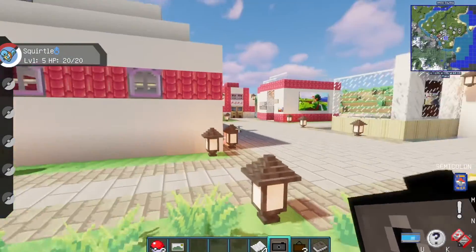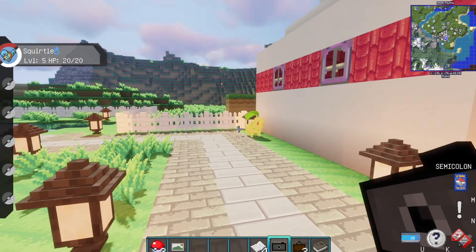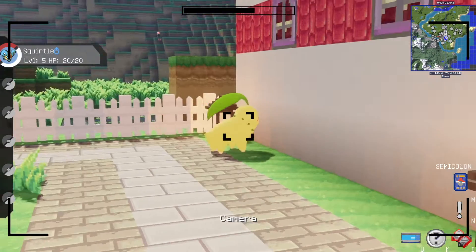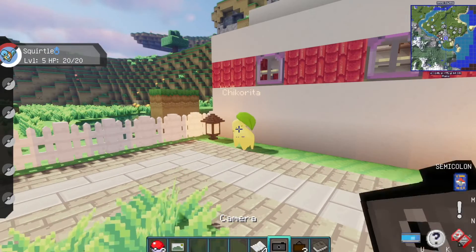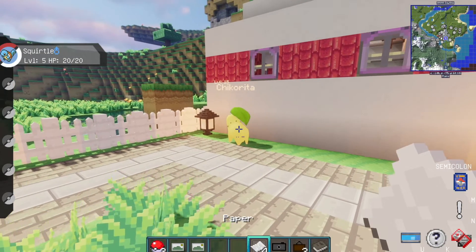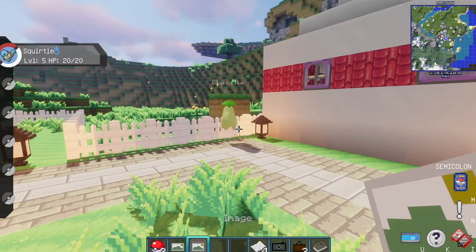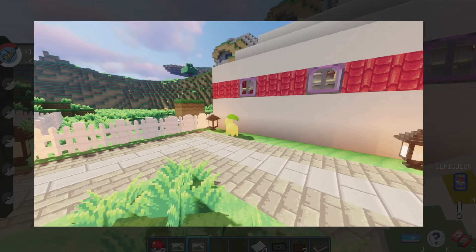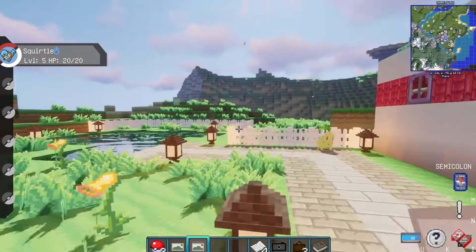Let's explain how to take pictures first. We have a little Chikorita here. If I right-click the camera, I can zoom in and zoom out with the scroll wheel, then I can left-click to take a picture. You're gonna need paper — every time you click with the camera you'll lose a piece of paper, but you will get an image. Right-clicking this image shows my Chikorita just kind of looking at that little lamp.